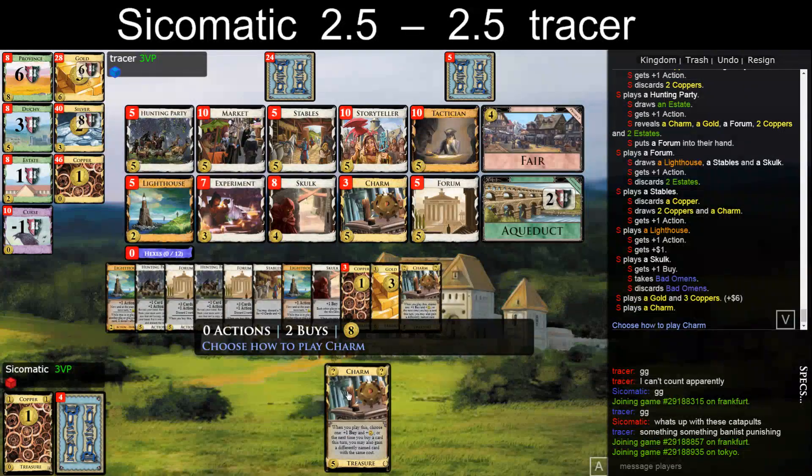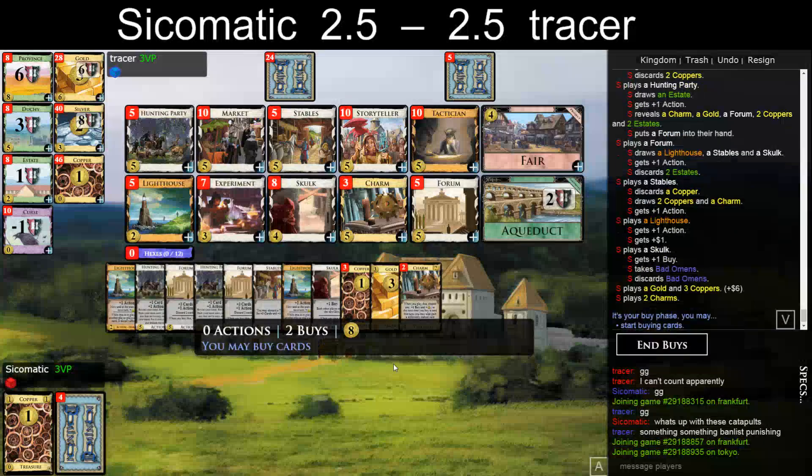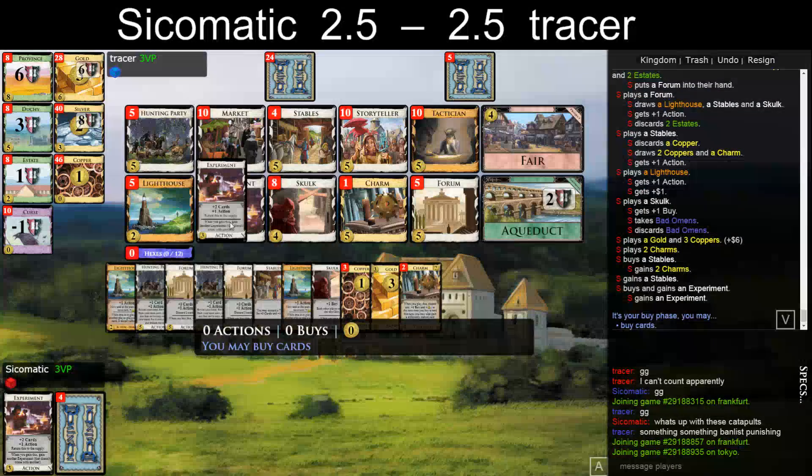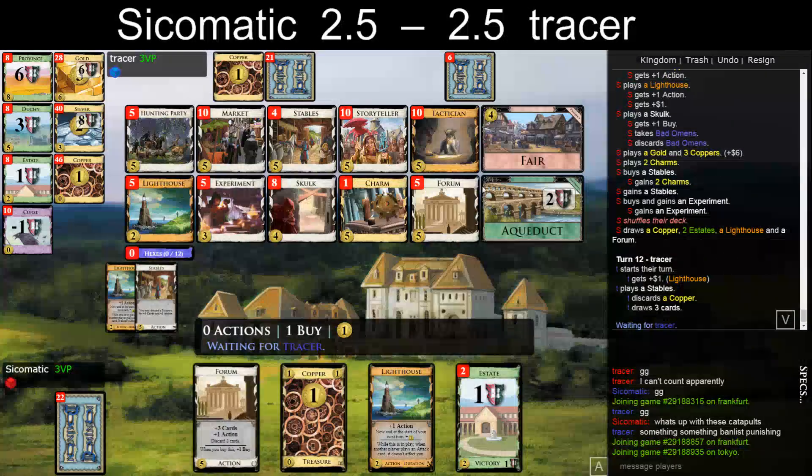So this is Gain, Gain, and then Stables, Charm, Charm. I mean I'm not drawing that — I think I should rather do Charm, Stables, Hunting Party, Experiment. Maybe Market over the Hunting Party — probably not. The question is: do I get two Charms or do I get two fives? Given that I'm behind, I might as well take the Charms. I have three Forums and some filtering with the Forum.